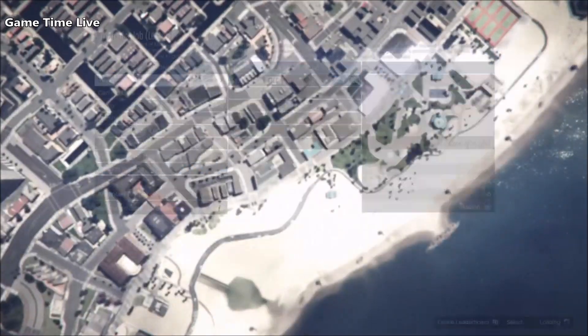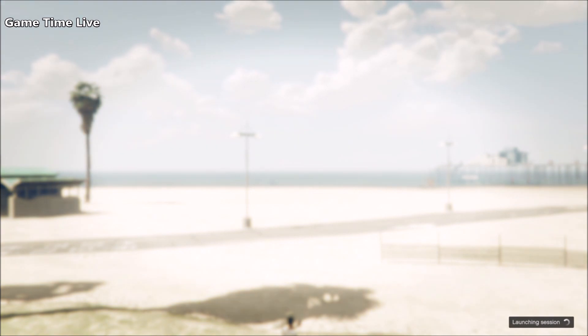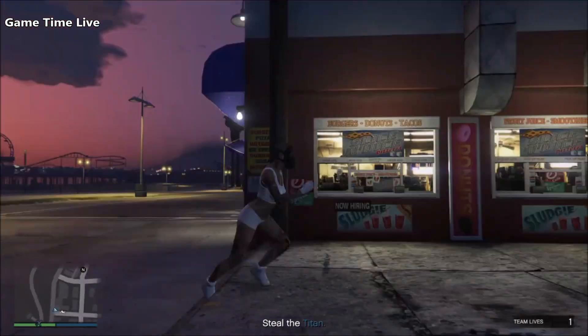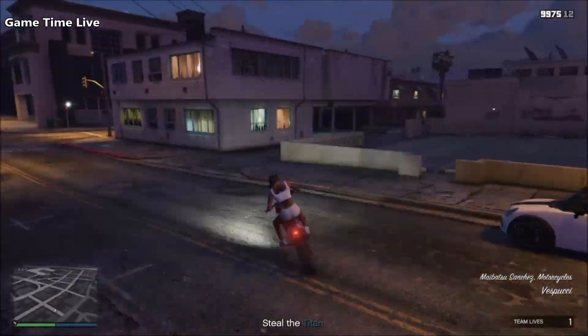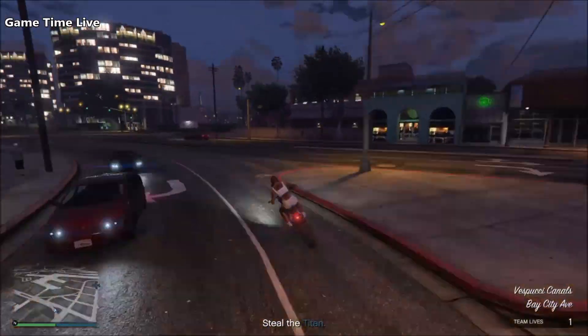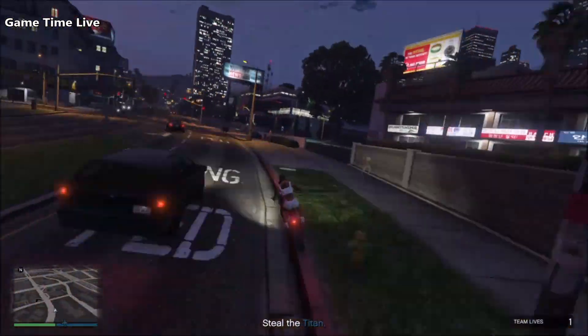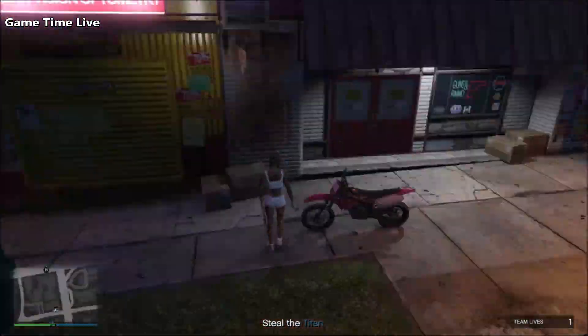Load in with your outfit without the body armor — just looking something like this. Make your way to the ammunition inside the job and re-save the outfit on the same outfit slot. Once saved, pull up the phone and quit the mission.